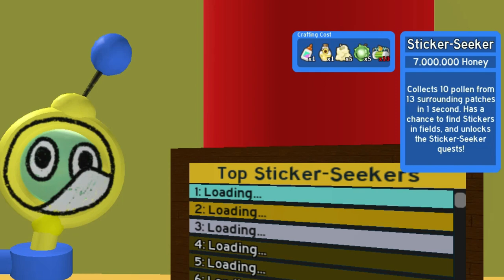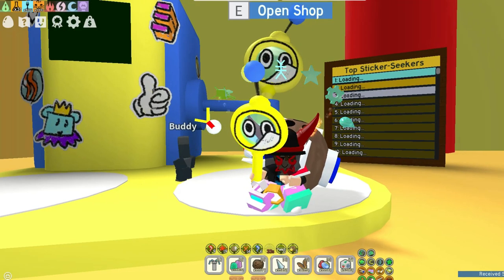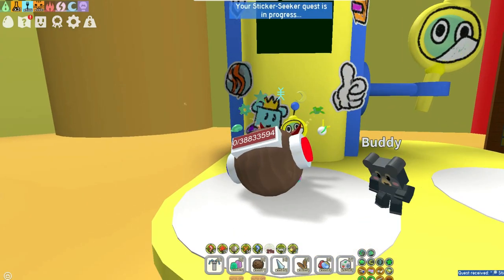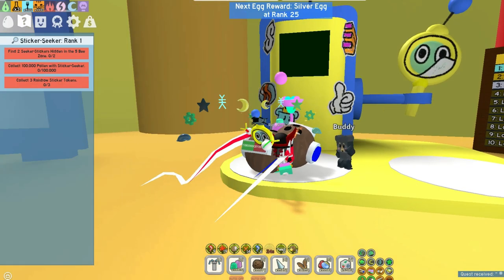It lets you hold it from surrounding patches and in one second has a chance to find stickers in the field and unlock the sticker seeker quest. It is an early game item and it doesn't cost a lot. From here you can get the sticker seeker quest.